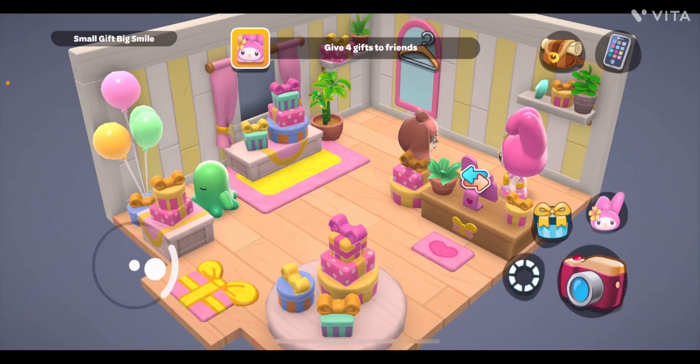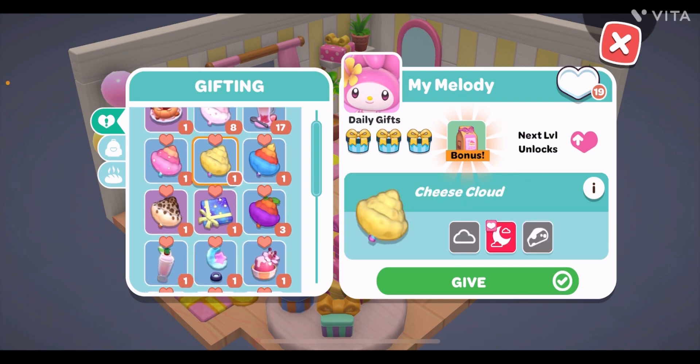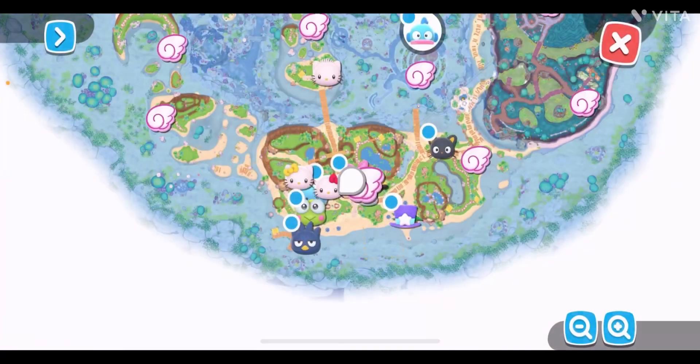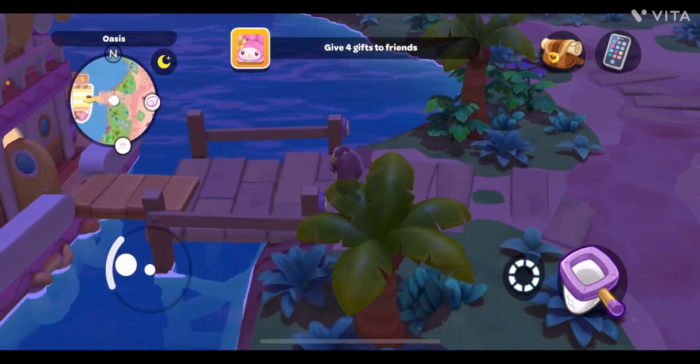Let's begin. First we're going to My Melody, and let's see what she likes. Here I have a two-star gift and one-star gift in the gifting list, but the three-star gift is something else. Let me show you how to get a three-star gift for My Melody. We need to go to the Oasis, and then you can directly go to the board.